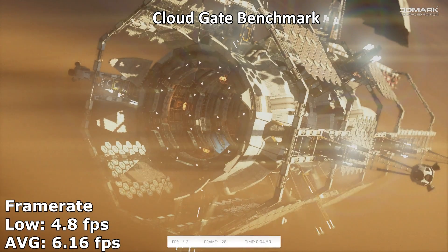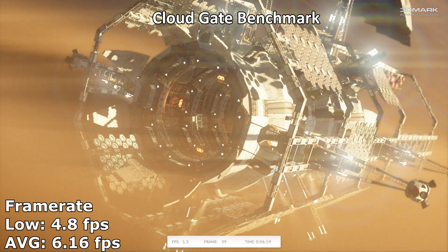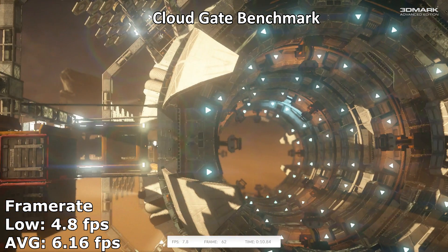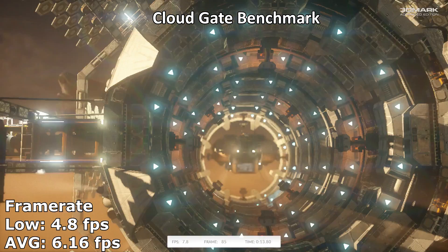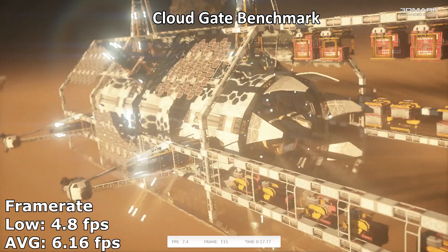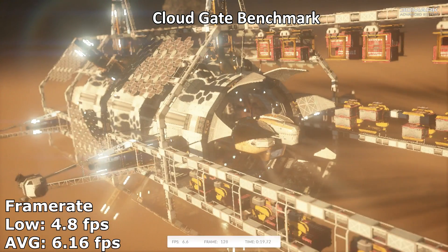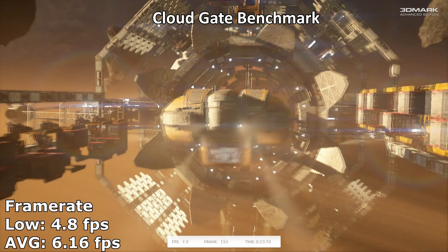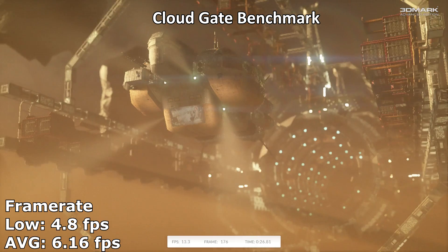The first thing we did was open up the 3DMark Cloud Gate benchmark. It's a low-end DirectX 10 benchmark that is easily run on any low-end modern GPU. However, this card struggles. With an only 6-ish FPS average, it's easily worse than most integrated graphics. Even the worst AMD has to offer — the R5 220 — is over 100% better in this test.